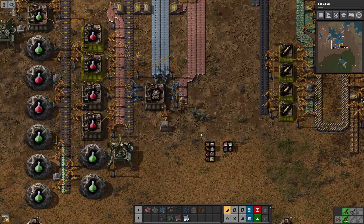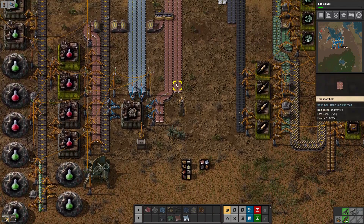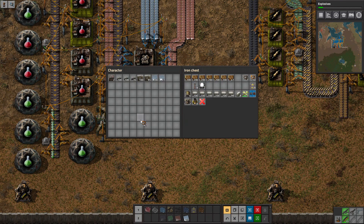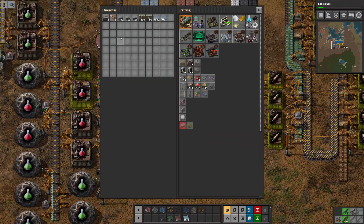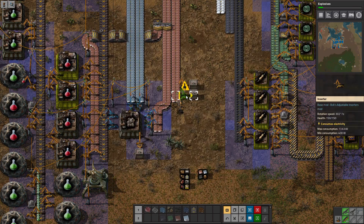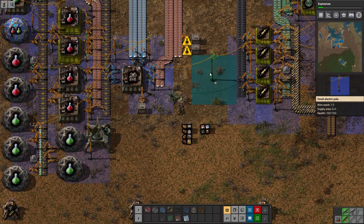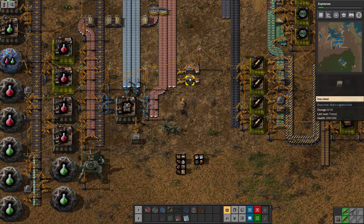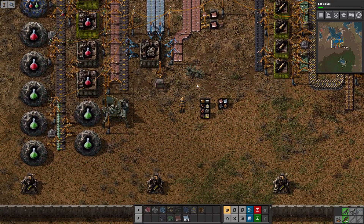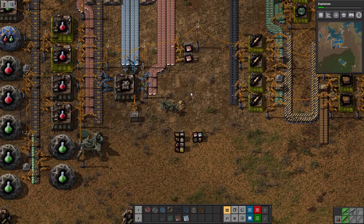Yeah, we just need to increase iron production. I need two inserters. Go ahead and just store copper for now. I need power bolts. There we go — you guys are set correctly. Is power a little low? It's a little low — it could definitely be better.